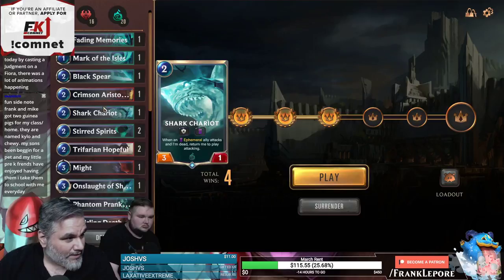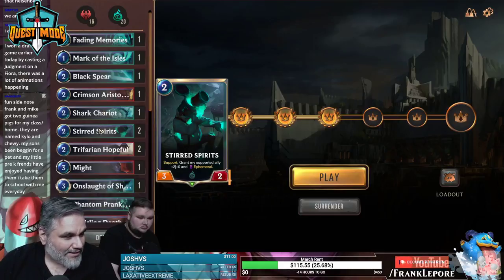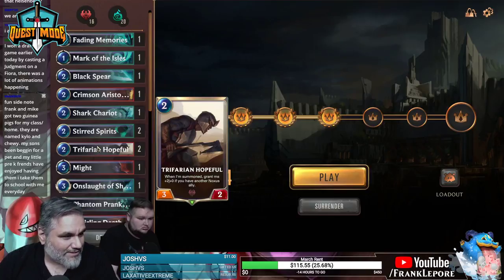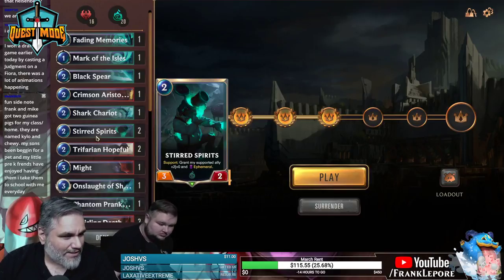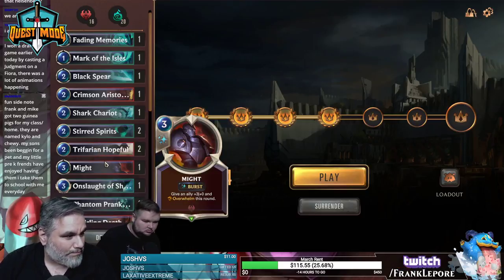That's a 2-2. When an ephemeral ally attacks and I'm dead, the shark says return me to play attacking. And we have a lot of ephemeral things. Grant my supported ally plus two, plus zero and ephemeral. So giving your guys ephemeral is not always great, but I think there are some tricks with this. When I'm summoning, grant me plus two, plus zero if you have a noxious ally in hand, which we have a good amount.